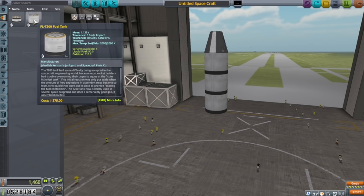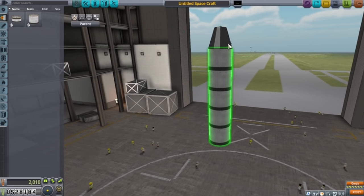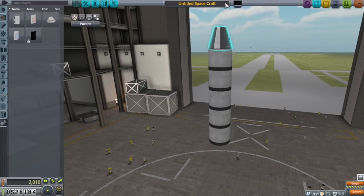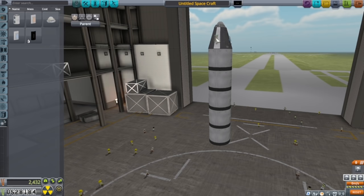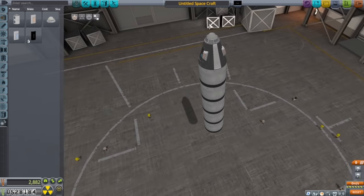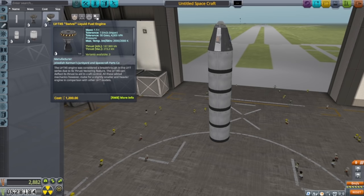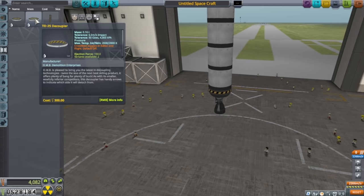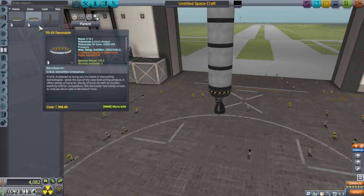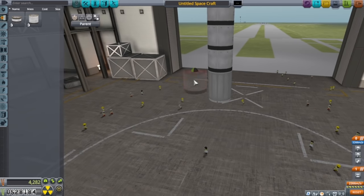I'm just going to build a basic rocket — I think four, maybe five engines on this stage. I'll slap a parachute on there from utility, and we want our guys to be safe in there — guys or girls, you know, 2021. We'll slap three parachutes on there, so we've got four parachutes on the pod. Five fuel tanks, and we need an engine.